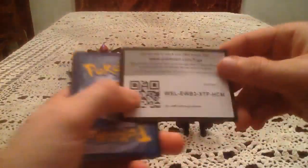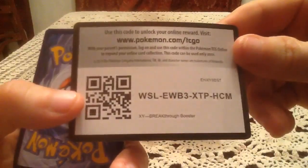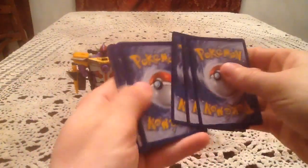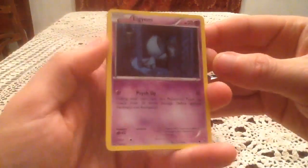On to the last pack — Breakthrough, with Mega Houndoom on the cover artwork. The codes are not facing the way I want them to, but here's another one for you guys for a Breakthrough pack on the online card game. The Primal Clash code gets you a booster seat, but this one actually gets you a pack.